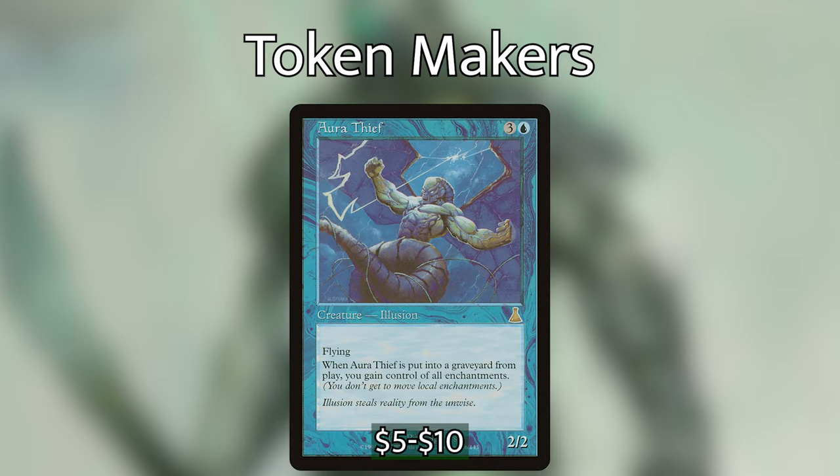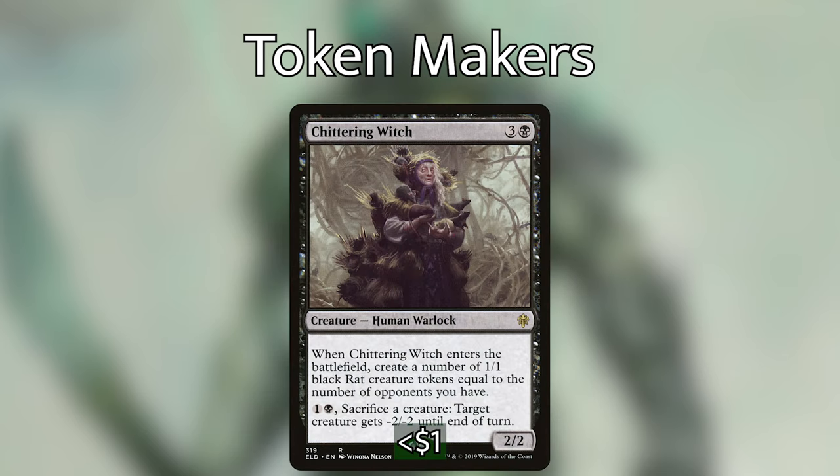Aura Thief — a personal favorite — costs three and a blue for a two/two illusion: when Aura Thief is put into a graveyard from play, you gain control of all enchantments. This is really great because in Dimir we don't have many responses to enchantments. Having Aura Thief lets us steal those pesky enchantments that might be halting us, and since we can sacrifice it as soon as it comes out, we can trigger this pretty reliably.